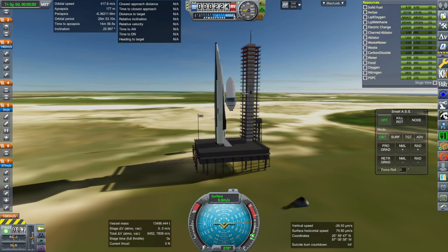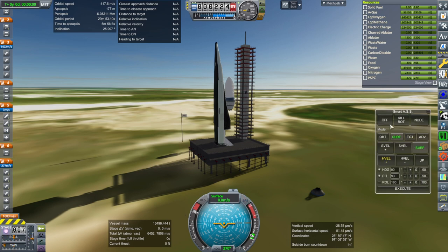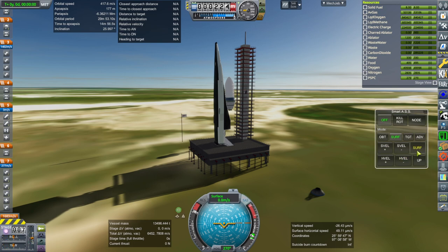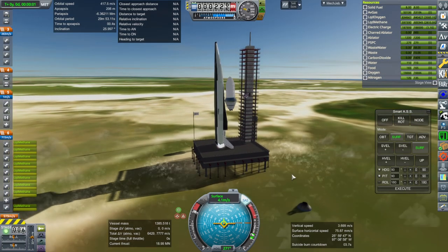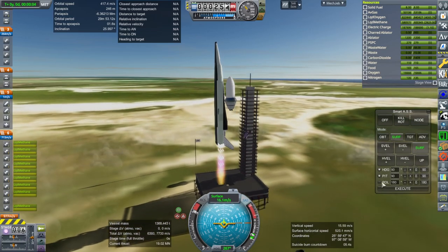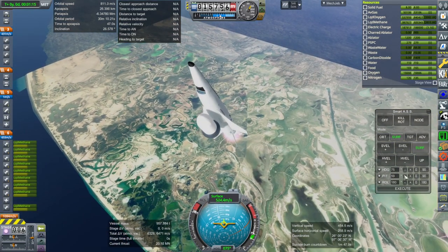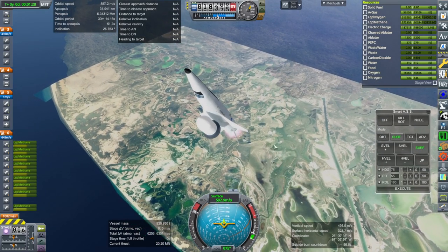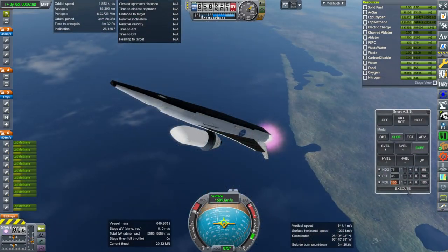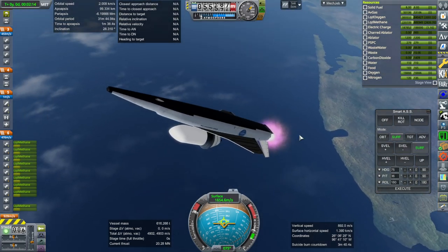SAS on, throttle up, ignition, and launch. Okay, we are through Max-Q, I think, and continuing on. I might want to increase the range at which the special terrain is visible, but I guess it's alright for now. I think it's at 100 kilometers. Turning off some engines and rolling. Getting ready for shutdown. We'll just shut down at 4,000 meters per second on the orbital velocity.